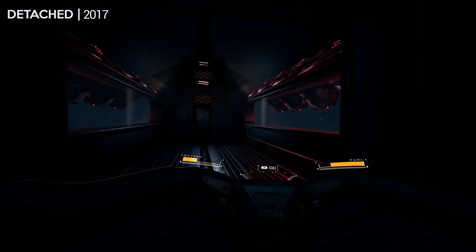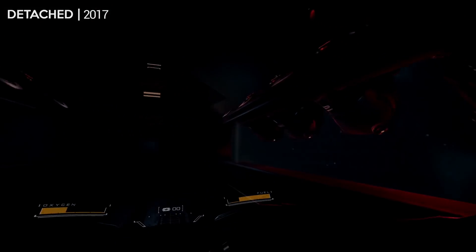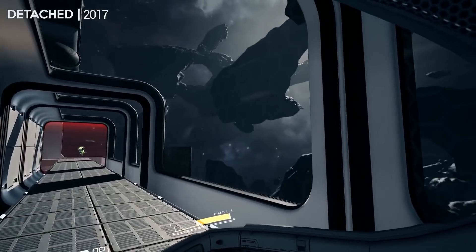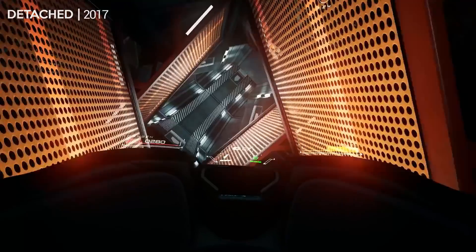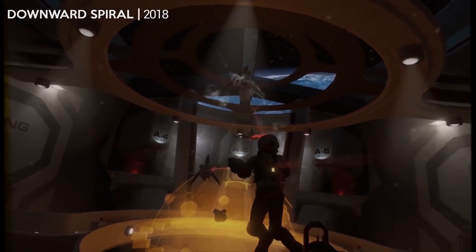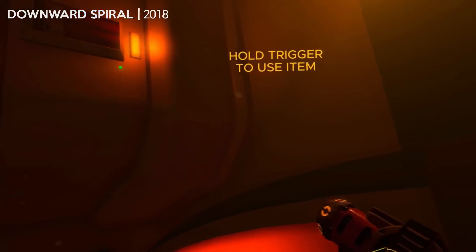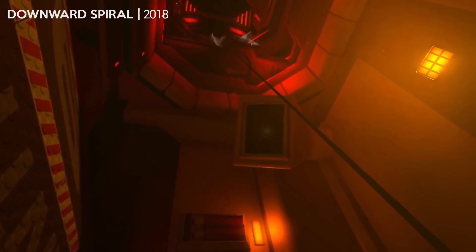Detached released in 2017, which does use motion controls to steer your spacesuit. There are different modes, but the best is simulator mode if you can handle it. You have to use thrusters in short bursts to move through the environment, avoiding obstacles and activating panels. Downward Spiral: Horus Station sees you going through a space station, initially using your hands to grab the environment and push yourself around. You quickly get a grappling gun which lets you pull yourself around, and then later a gun that lets you propel yourself forward.